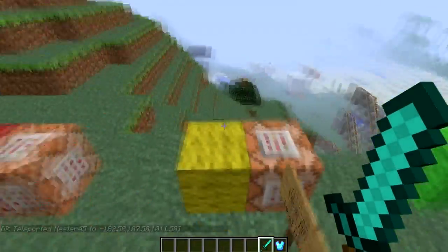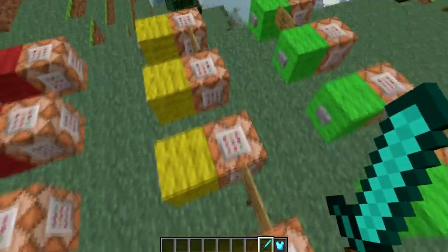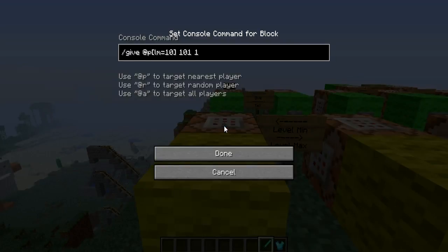All right, so next we'll go on to a little bit cooler stuff. This kind of modifies the statements so they do a little more. These first two are pretty related — you can see here it's just like the give command I previously showed, except this time after the at P you see LM equals 10. That's going to mean level minimum equal to 10.